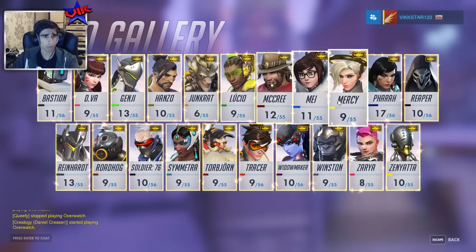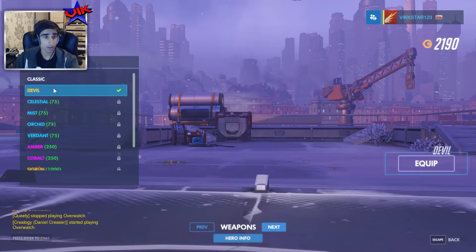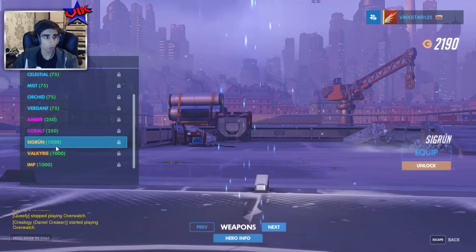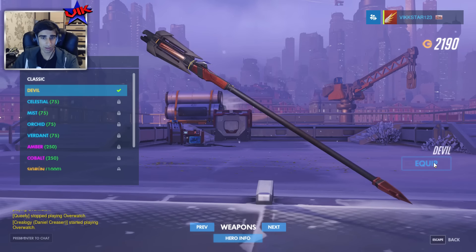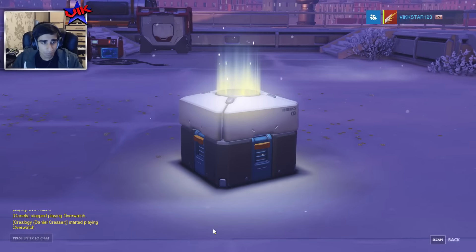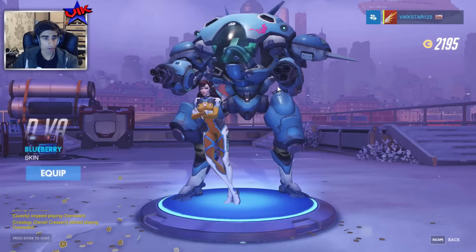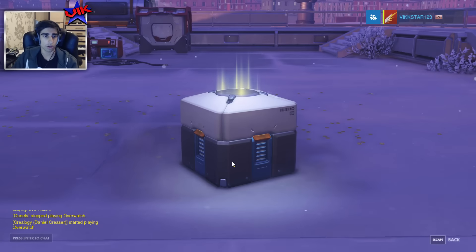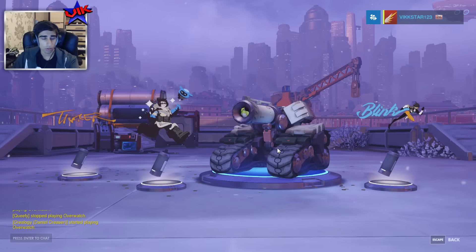Let's see the hero gallery. So I got another good Mercy skin — I've got two good Mercy ones now. I've got... oh no, that's my first Mercy skin, and it's a legendary one. I like all of them. Devil's pretty up there though. That looks sick. Got that, equip. This is going nicely — I'm getting a lot of sets for heroes that I like. I'm going to get some Junkrat stuff, actually.